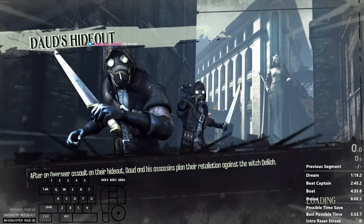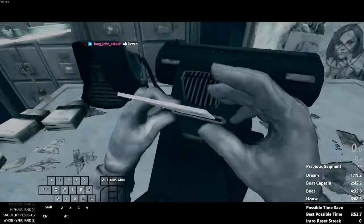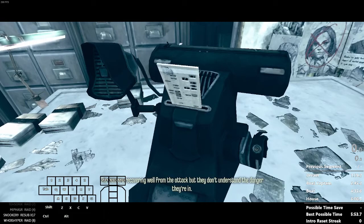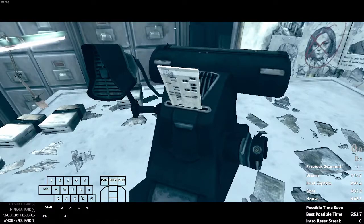This is the kind of stuff you only learn from doing runs, because in my practice I always start from a save where the RNG is already decided — the RNG is decided upon creating the mission save. If I load the mission save, the RNG will always be the same.